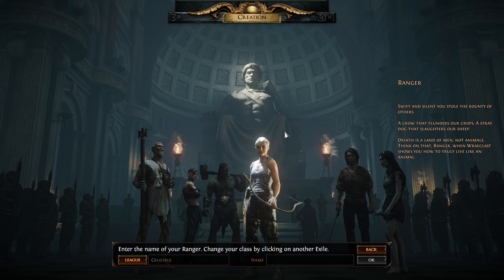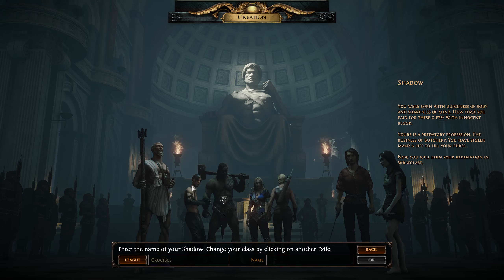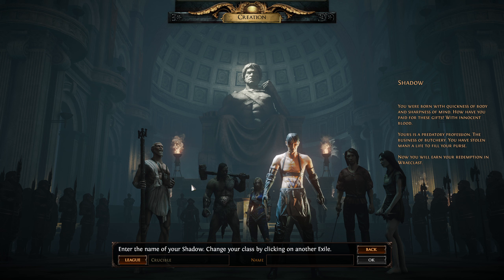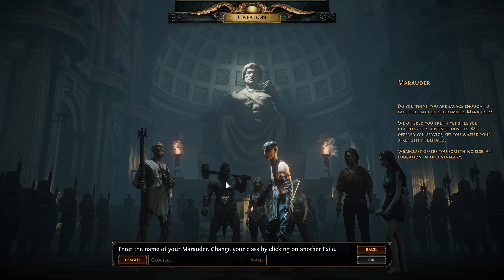Next we have the Shadow — basically your high-DPS assassin. He is a poison master and a crit master. Put a skill on him with enough gear and he will absolutely wreck enemies.